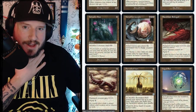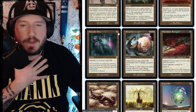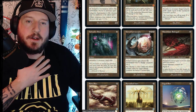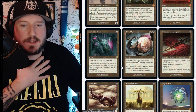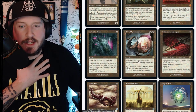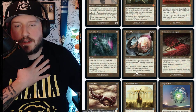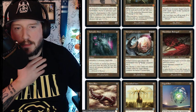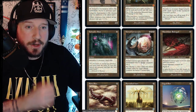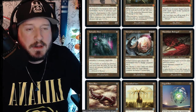Ashnod's Altar costs three colorless mana — sacrifice a creature, add two colorless. Astral Cornucopia is XXX — it enters the battlefield with X charge counters on it. Tap it, choose a color, and add one mana of that color for each charge counter on it. It's a lot of setup but you get a lot of mana in return.